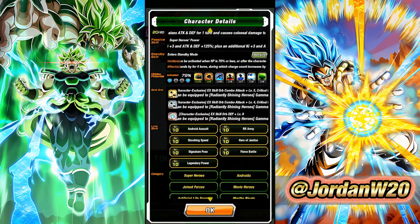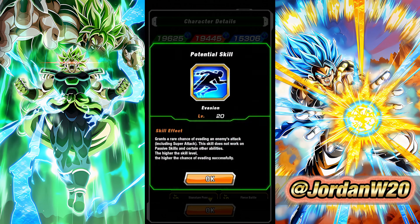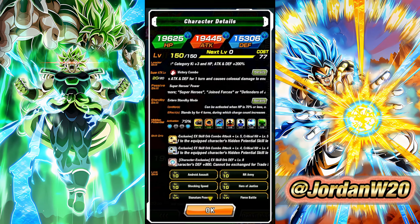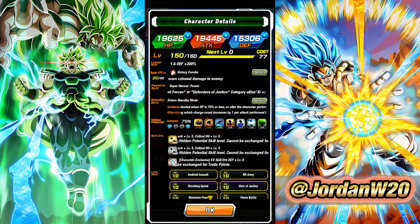Mine are at 79% with full level 10 links. I went ahead and gave them mostly dodge with secondary additional, and I do have their exclusive equipment orbs on them. If you haven't seen my video on stage three of the memorable battles event, that is up on the channel — that's where you earn these orbs. Clear the stage for the bronze, clear without items for the silver, and clear with one of every typing — AGL, Tech, STR, Int, Physical — for the other orbs.